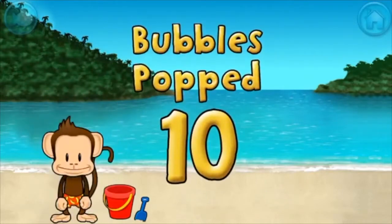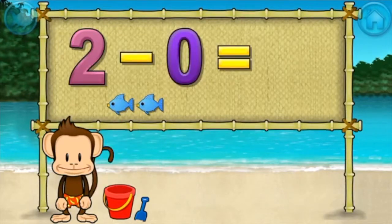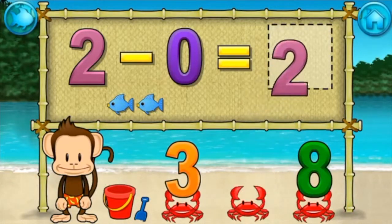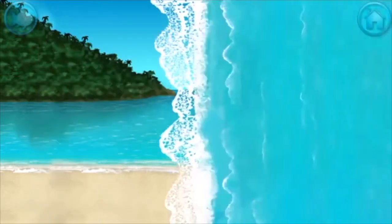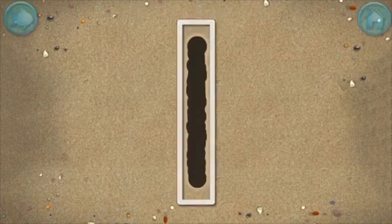Ten bubbles — spectacular! Subtraction time: two minus zero equals two. Terrific! Write the number one in the sand. Great writing!